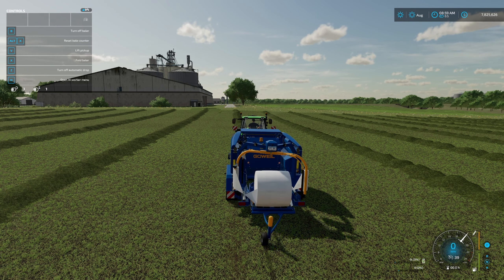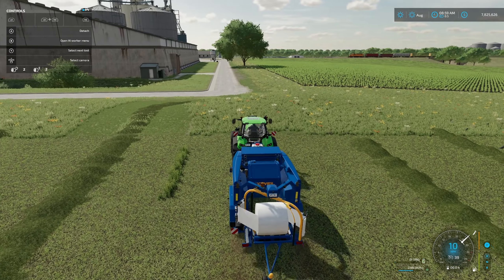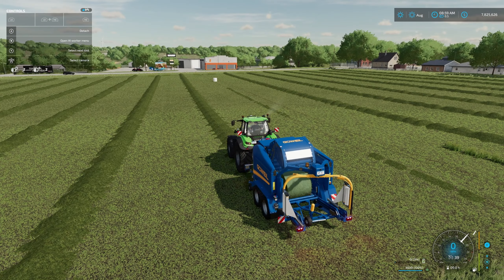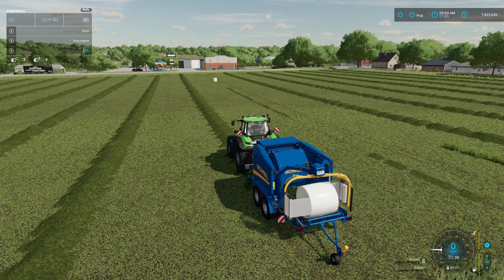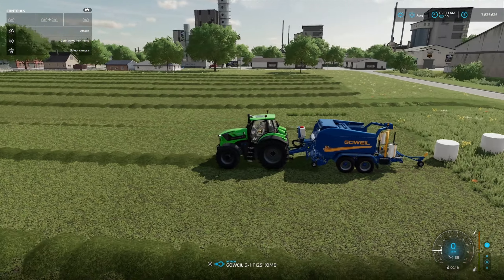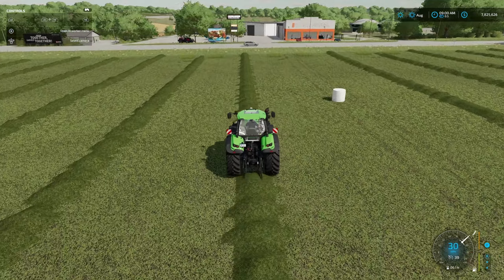With the automatic drop on, we can keep rolling and it will wrap as we continue making the next bale. The timing works out well — it makes a bale just about the time it finishes unwrapping the previous one. The strobe lights on the back look good. I like it — a lot of detail. They've done a great job on it. Now I'm going to disconnect from this baler and grab the other one.